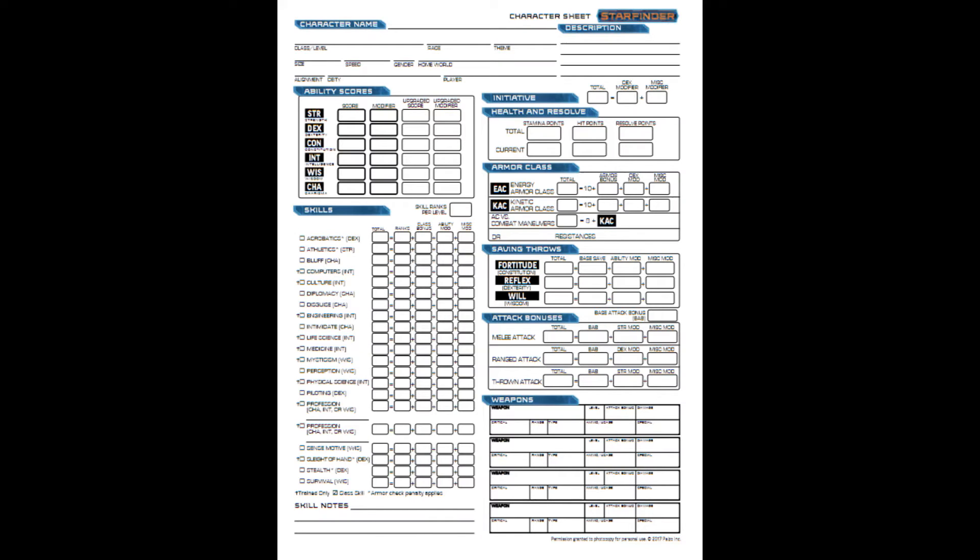As the gunner, from your character sheet, you will need either your base attack bonus or your ranks in the piloting skill, as well as your dexterity modifier, and at higher levels, you'll need to know how many resolve points you have.